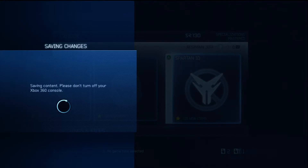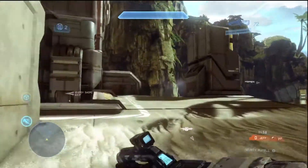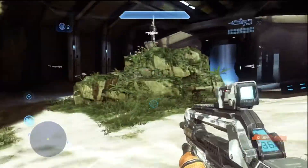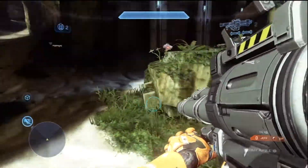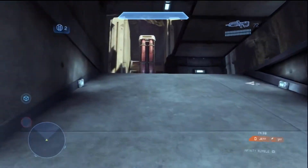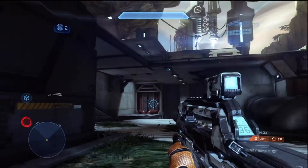The bundle itself is 800 points, but you don't have to get the bundle. You could just get the maps and game type, which I think is 480 points. And then you could get skin or stance packs for 240. I think there might even be some individual items for 80 points. I didn't really look at all the options, but I know there's at least the 240 and 480 options if you don't want to get everything — say you're just interested in the maps, or just the stances and skins.